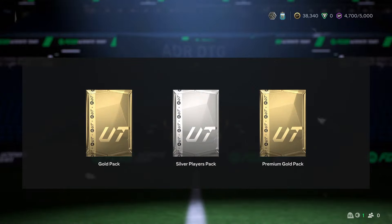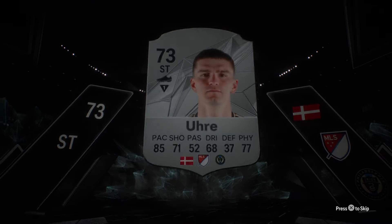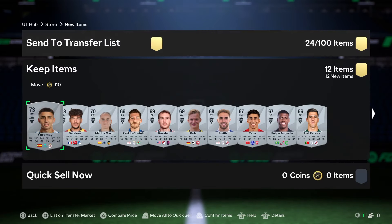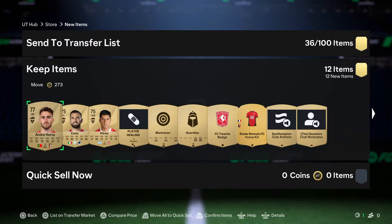One thing that has been good - I realized we didn't have the Harry Kane pack. I got Harry Kane in the video that ended up getting deleted, so hopefully we can get another walkout. It's a gold pack, a silver players pack and a premium gold pack. Let's start with the silver players pack - probably not going to be much in there but still should have some sellable players.